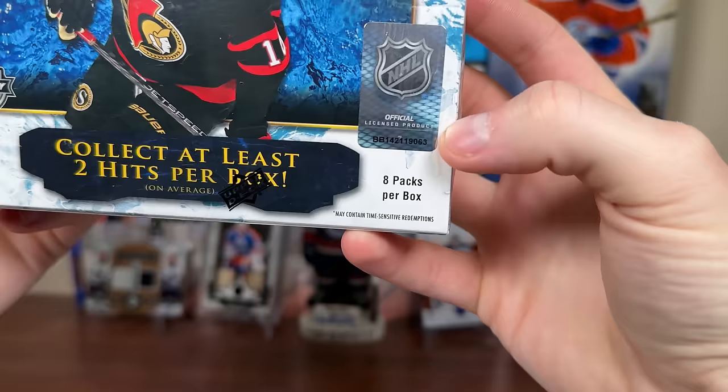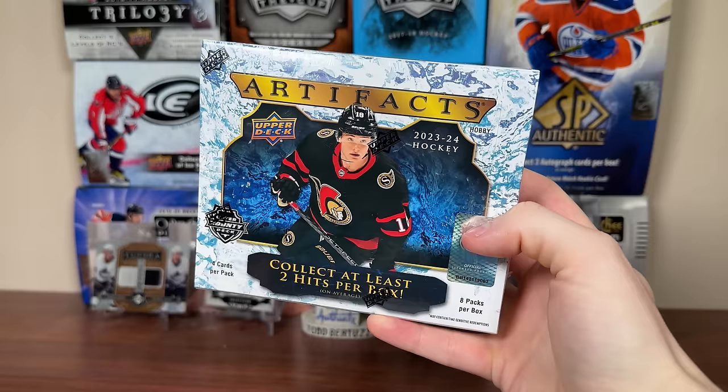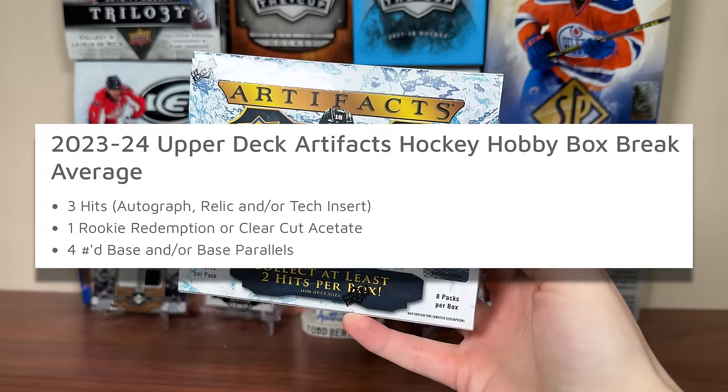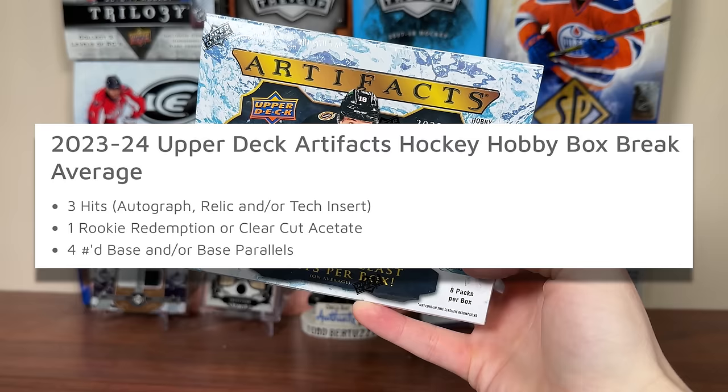Upper Deck Shard on Backs Hocks, featuring 4 cards per pack, 8 packs per box, in any given box of Artifacts. We should be expecting 3 hits which could be autographed relic and/or tech insert. The box says collect at least 2 hits per box. That tech insert would likely be an Orem, 1 rookie redemption or Clear Cut Acetate, and 4 numbered base or base parallel.